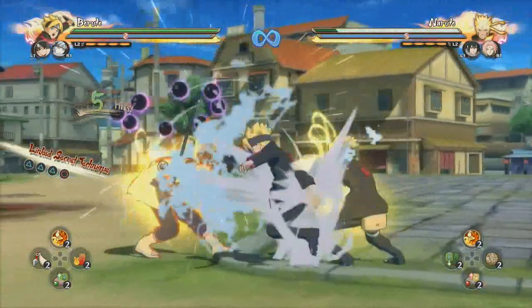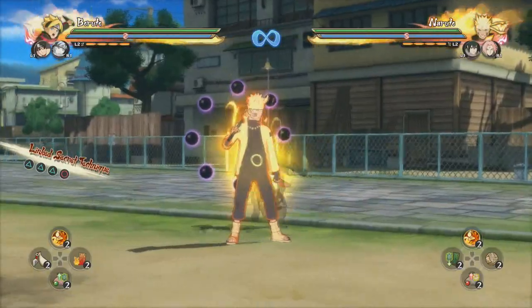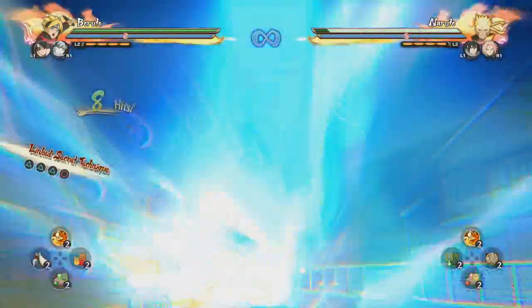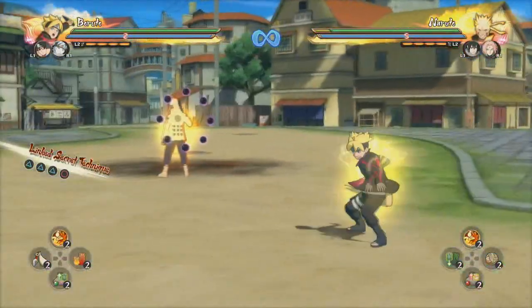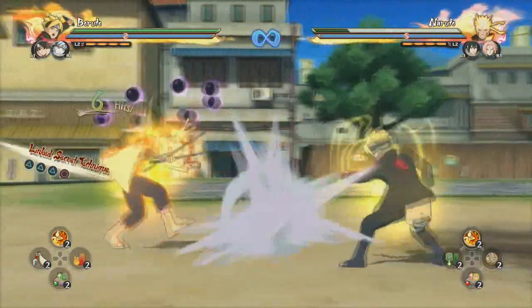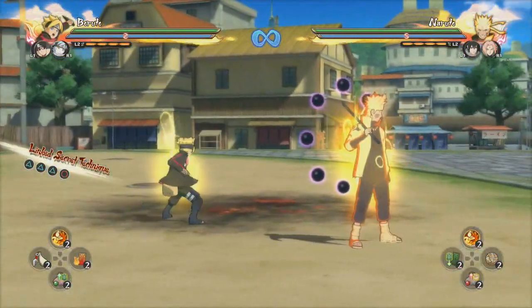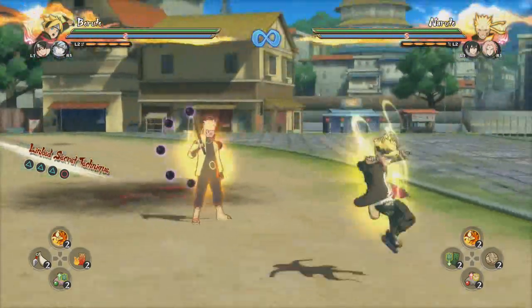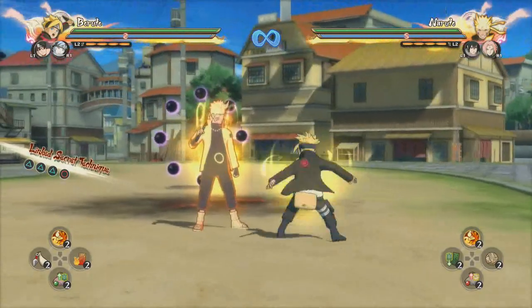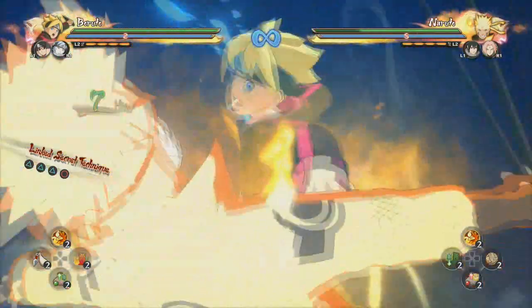The down combo is honestly just as fast as the neutral combo and does more damage. So this is the target combo you really want to be aiming for - it's more damage, just as fast, and those are really the two things you need in a combo. The only thing missing is an infinite combo, but these two combos are very interchangeable. Use the down combo whenever you don't have a strike back, and if you do have a strike back on your team, use the neutral combo. Mostly you want to use the down combo.